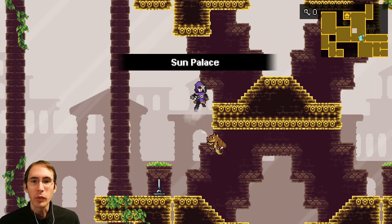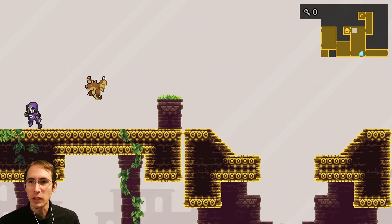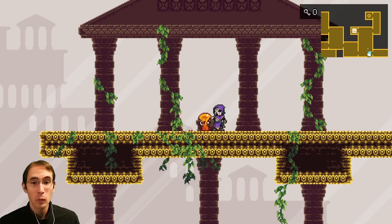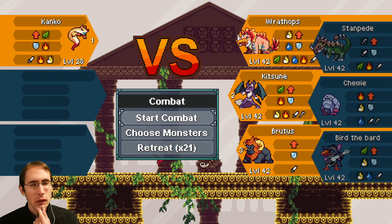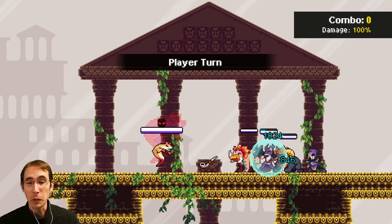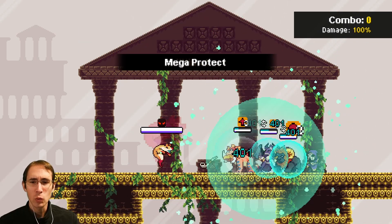We go up here, and I could switch out Drakonov for somebody else. I think it's based off of that — you're level 28. This should go pretty well. We'll go with Brutus, I suppose. So we can mega protect — probably no real need to. Quicken might be useful. Heavy punch is not going to be quite enough. I could use Power right now so we could get Might on everybody. That's one reason why Bird the Bard is a good swap-in for Kitsune sometimes.